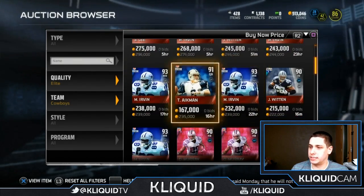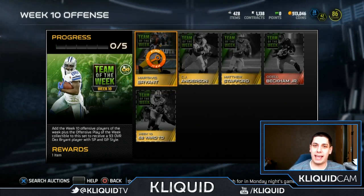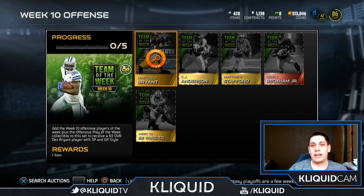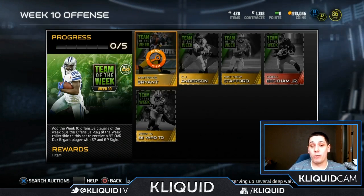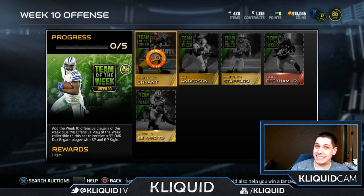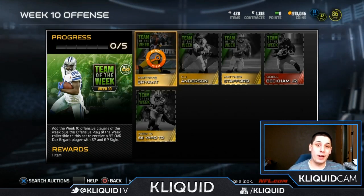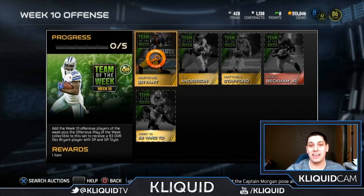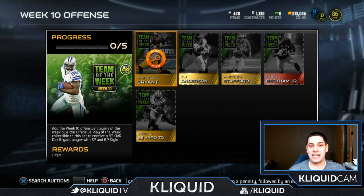There is no Dez Bryant currently on the auction block or trade block, so I can't show you the actual item — unfortunate timing. But I can give you a quick rundown of the attributes: he's 6'2", with 94 speed, 94 agility, 84 awareness, 91 route running, 95 catching, 94 catching in traffic, and 93 release. He's definitely one of the better route runners. The absolute best attribute is spectacular catch at 97, which is the best of any item in the game so far.